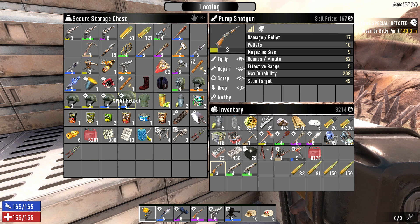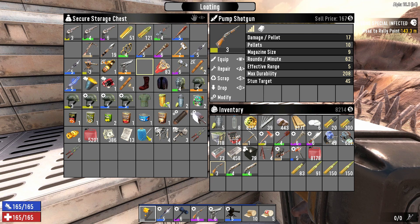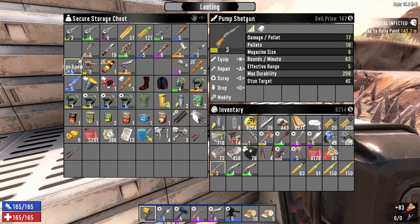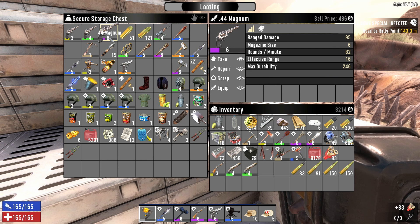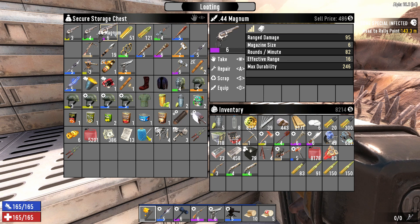We'll make all our money from all this stuff. We already have over 8,000 — I think there was like 1,100 from the kills as well, from all the loot. But we're definitely going to keep the magnum. It's the first magnum I think I've gotten in the game, all in one horde night.